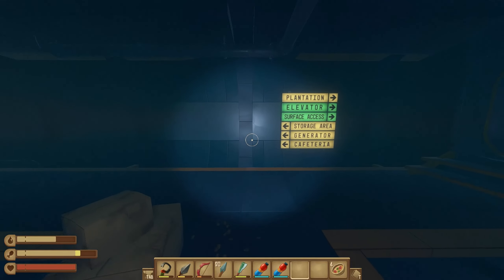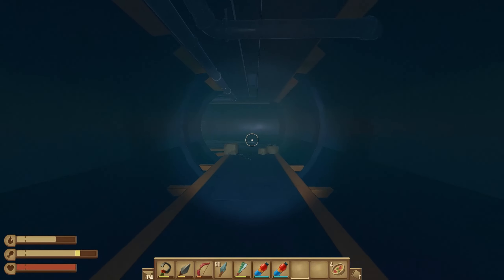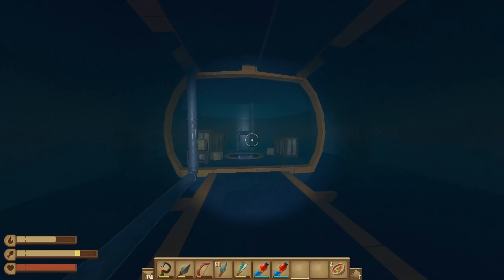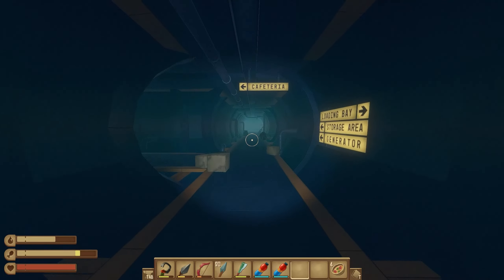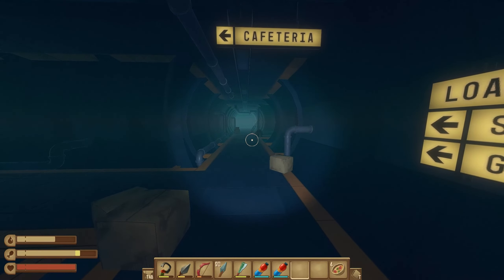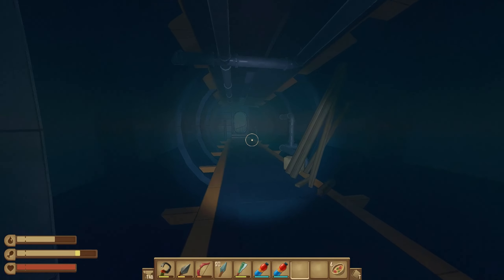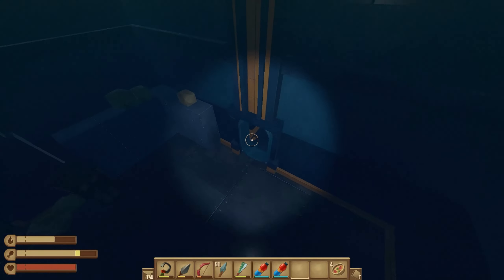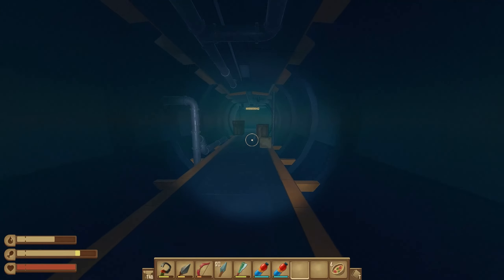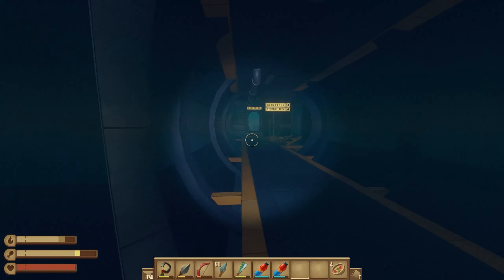When we come to our first crossroad, we're going to make a left and follow signs for the cafeteria. As far as the rats wandering around, you can either kill them or run past them — it's pretty easy to run past. We made a left, go down these steps and into this door. We're mainly looking for a few different generator parts — there's going to be three we have to find.